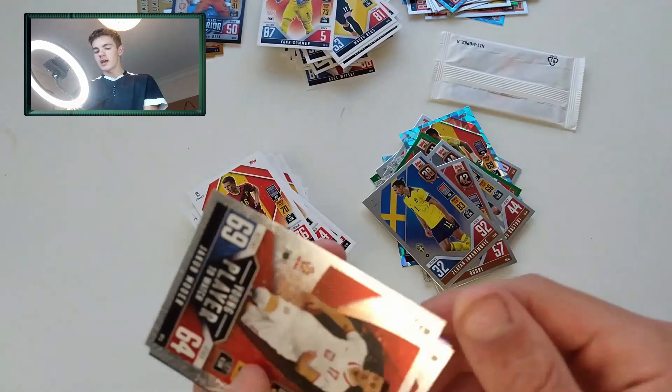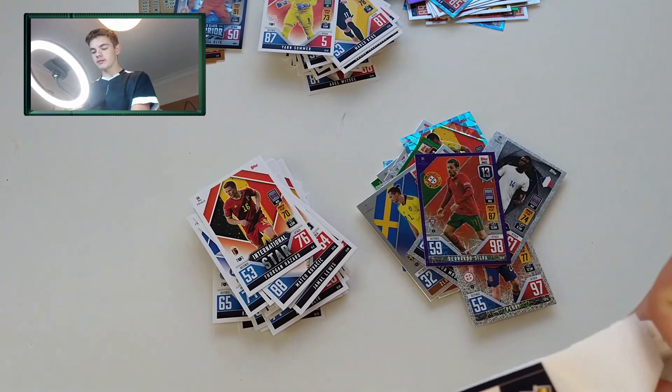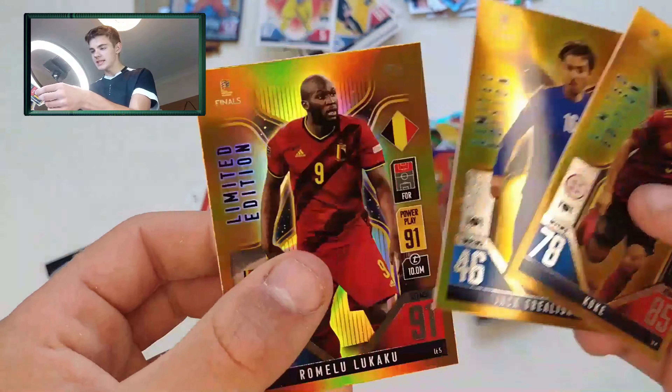Now moving on to our final little limitations pack. Let's see which gold limitations we will find. Obviously there is the code, then you've got the exclusive card — we'll see that last. For our gold limitations we've got Koukou, Jack Grealish, and Romelu Lukaku to finish us off. Let's put them to the side. And now our exclusive world class warrior card — there we go, lovely stuff — a world class warrior of Ruben Diaz. What a design that is.